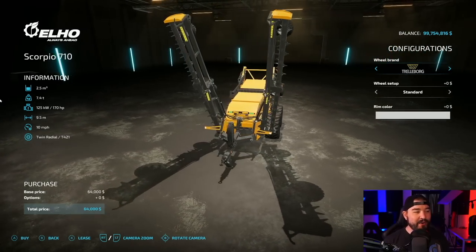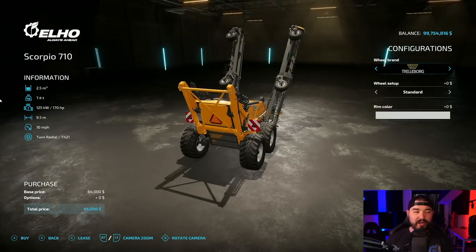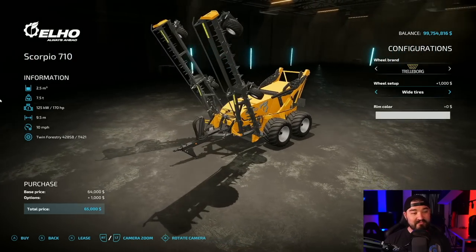The L-Hall Scorpio 710 — the rock picker. It's big. It doesn't hold any more, which kind of stinks, but it's much bigger.